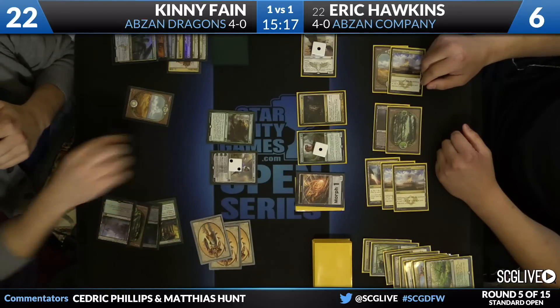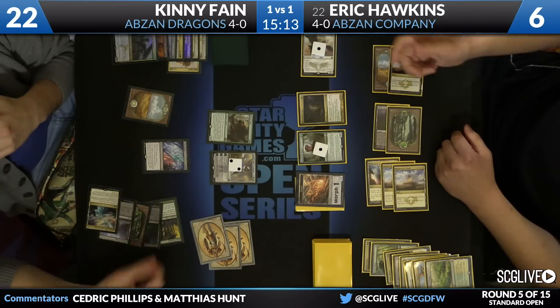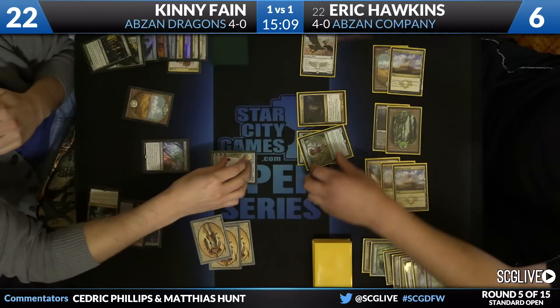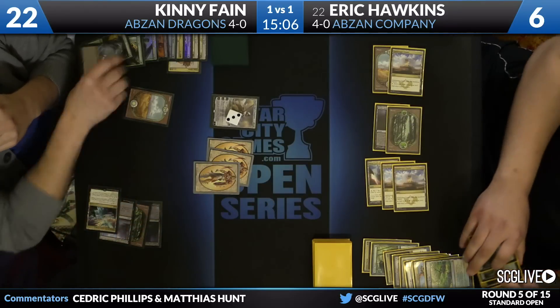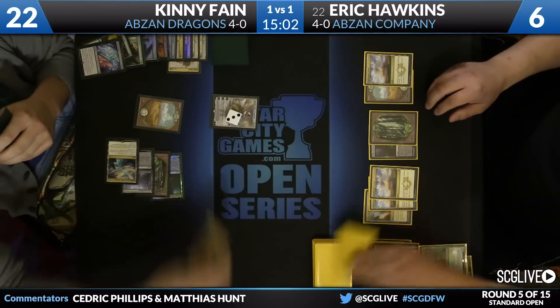He's on your left, Hawkins on your right there in game number three. We'll take a look at the board state here as we jump into the game. There's a Hornet Nest and an Elspeth over on Kenny Fane's side. Now a Crux of Fate is being cast — it's going to kill a bunch of stuff. Looks like he'll take everything. So Crux of Fate, and a bunch of Deathmist Raptors just binned for Eric.